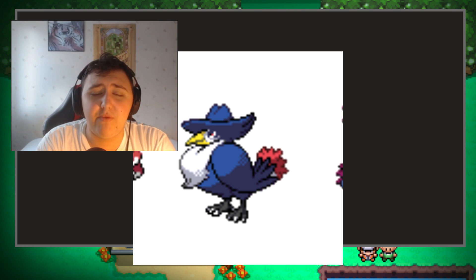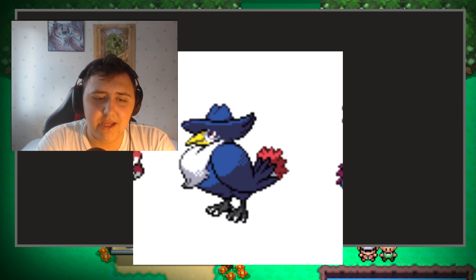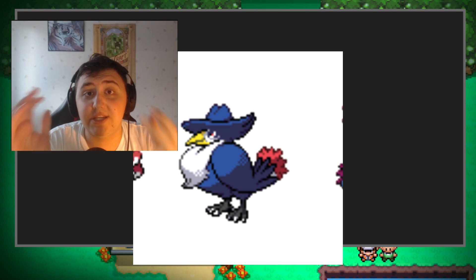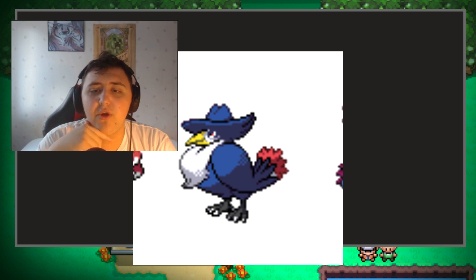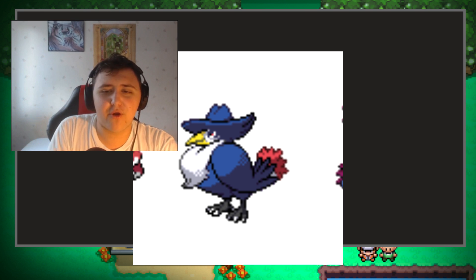Then we have Honchkrow, which I am really happy with. The reason for this one is because I'm actually a huge fan of Naruto. I don't know if you guys have watched Naruto, but if you know Itachi Uchiha, he actually uses crows and whatnot. And I thought, hey, this is pretty lit — I want to have a crow in my team, and it's a Dark Type, so let's go.